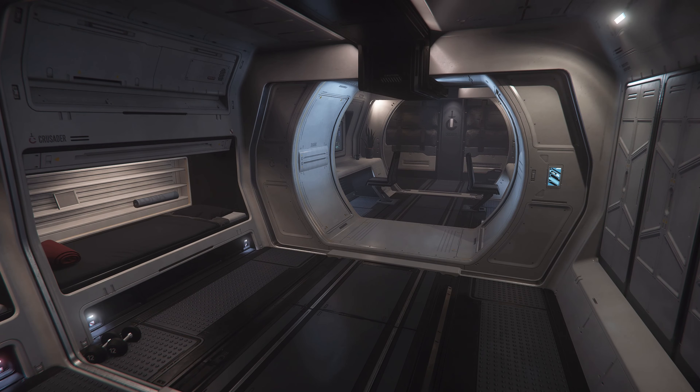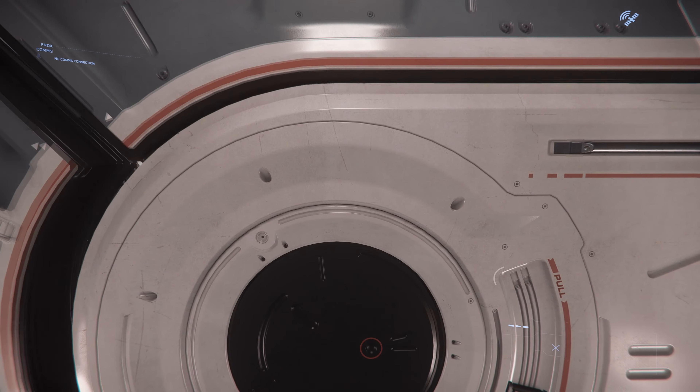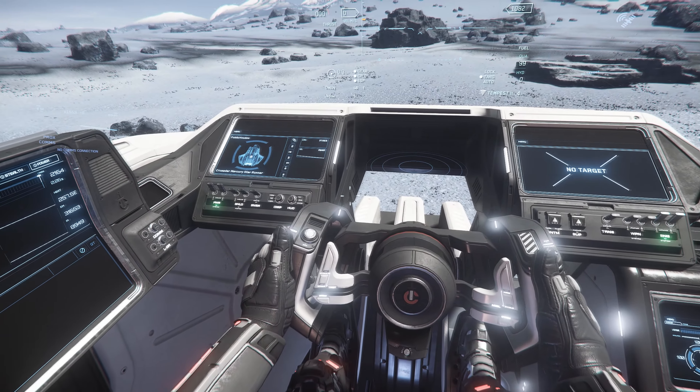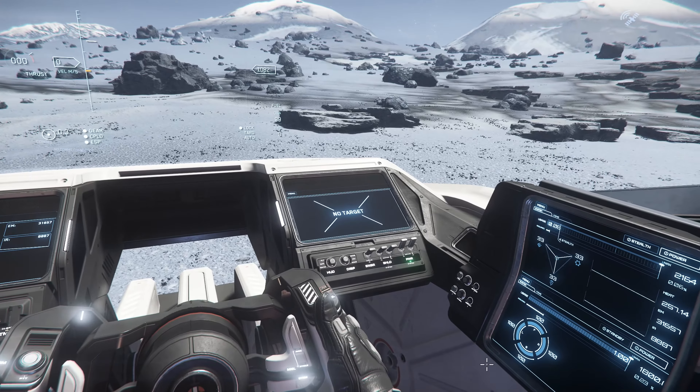To the right of the corridor you will find habitation, a living quarter with lockers, beds, and desks. The large round door will take you to a corridor which leads to the bridge, where you can find gun racks as well as the pilot seat with five multifunctional displays and the co-pilot seat with four multifunctional displays.